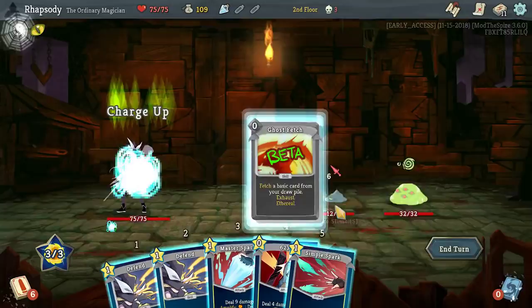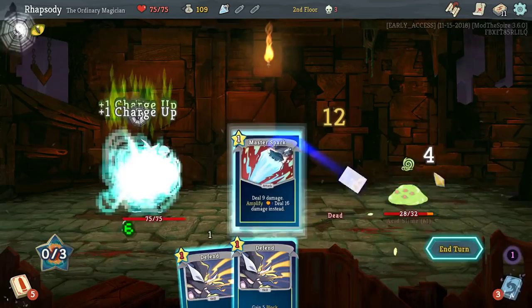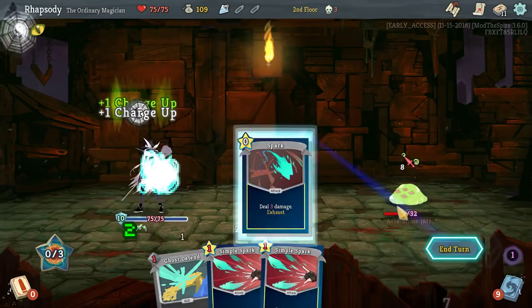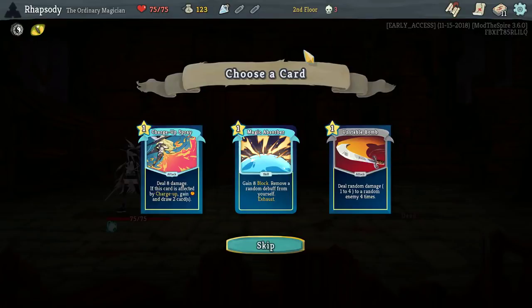Ghost Fetch and then an attack. I Ghost Fetched the attack so that I would be able to double defend this turn. Almost certainly had lethal there, by the way. Oops. Got lethal now though. Charge Up Spray, Unstable Bomber, Magic Absorber — Magic Absorber is just a nice defensive card I can throw into pretty much any build, I feel.